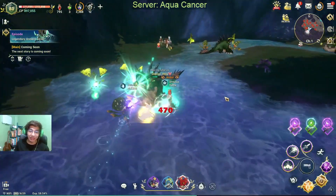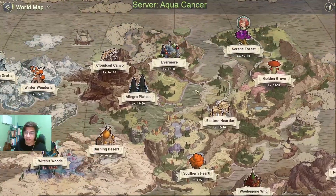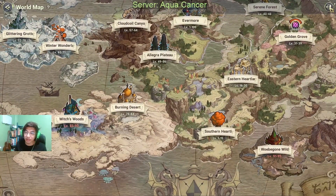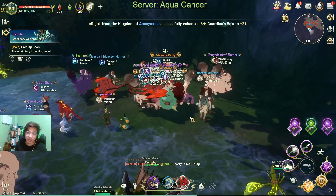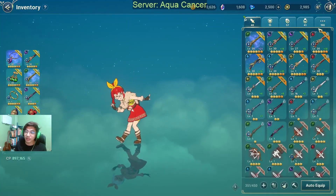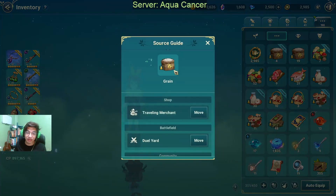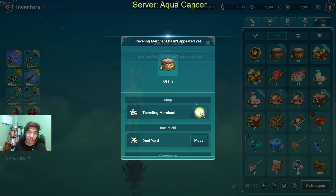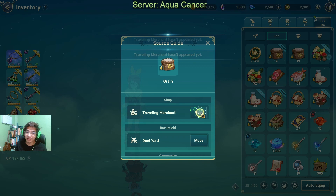You should be able to get in pretty quickly and guarantee yourself a free item from the Traveling Merchant. Let's try this — in about 8 minutes he despawns and then in around 2 minutes he's going to respawn. So let's prepare, go to our backpack, go to our source, and try to spam this one. This is what we're going to spam once the Traveling Merchant comes out.